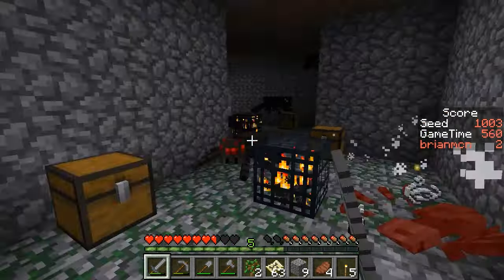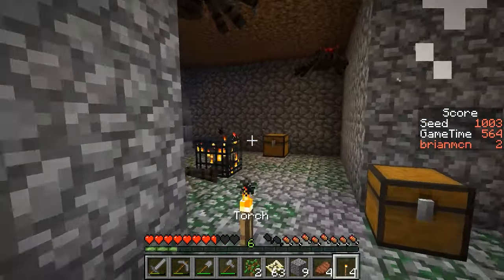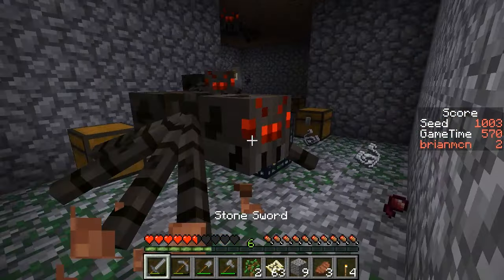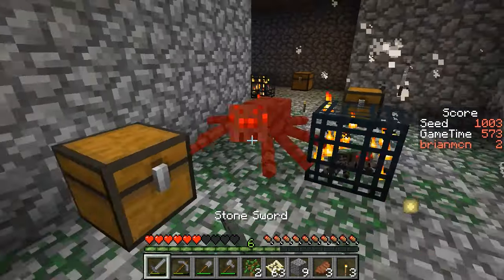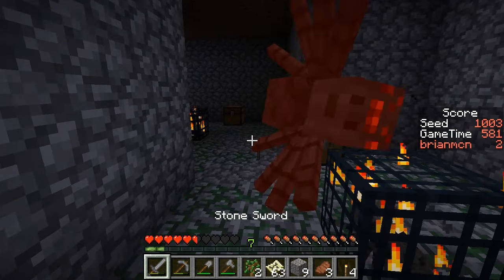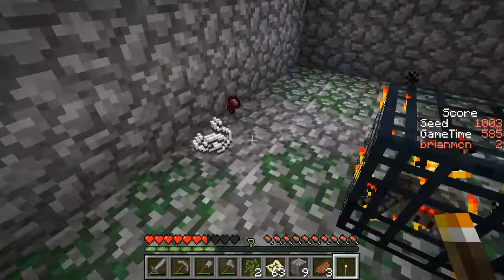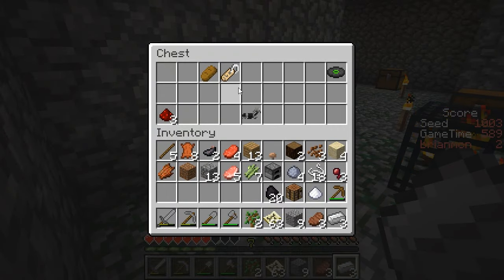Oh, it's a double dungeon! Let's make sure we stay alive, which will involve setting down some torches after I kill this spider. There's a torch, and there's a torch. The torches will help pacify the spiders. Hopefully we'll get some good iron or some other good loot. I really need to kill these spiders. We did get the spider eye, which is great.